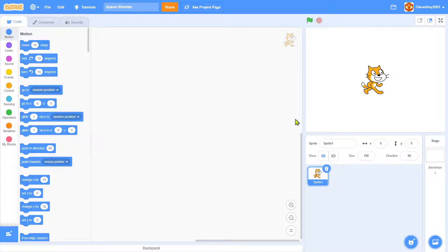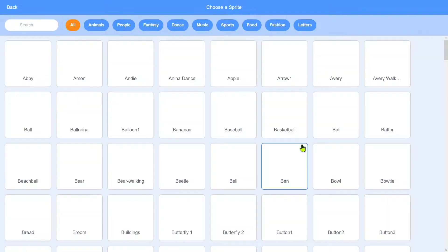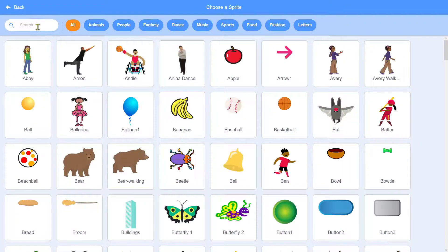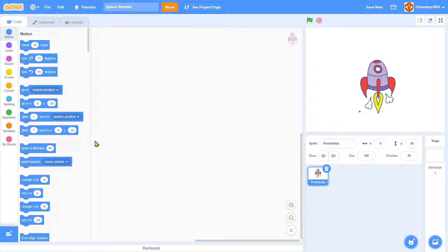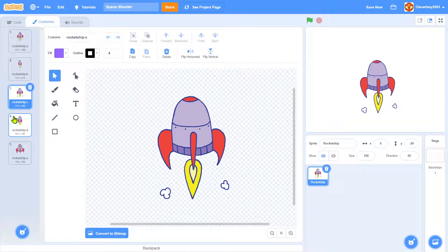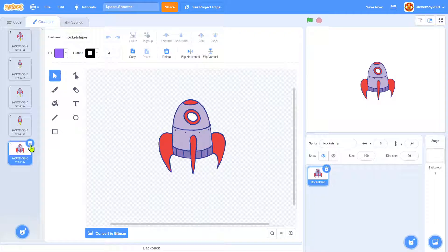First things first, delete the scratch cat and click on 'Choose a Sprite'. Go to the fantasy section — actually, search for 'rocket'. You'll find this rocket ship with a nice animation we can use. Delete costume 5.